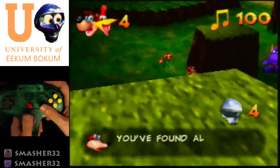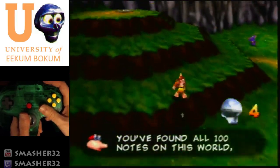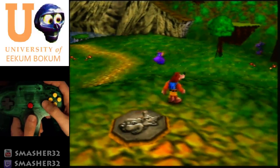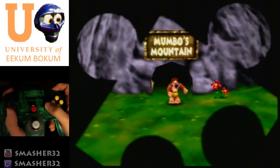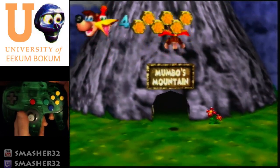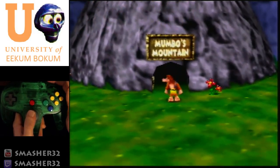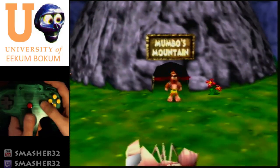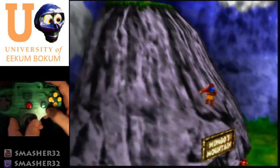Jump down — and from here we're going to cancel Talon Trot and exit the level. The reason I got out of Talon Trot is because I'm about to immediately high jump. If we left the level in Talon Trot I'd have to wait for Kazooie to exit it before high jumping. Stall jump, jump forward.